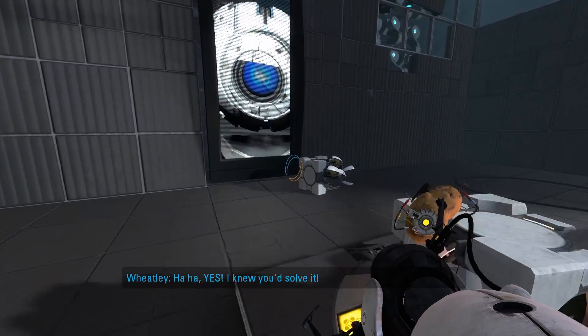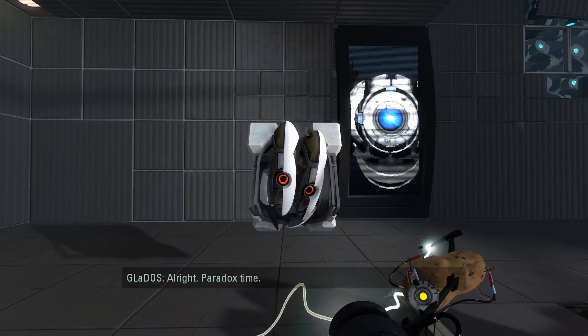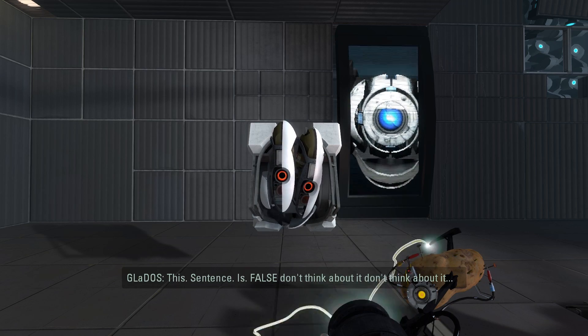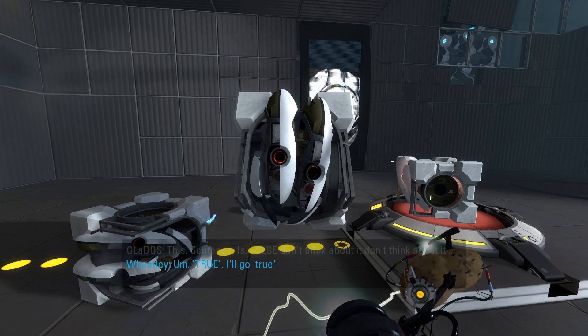Here is a nice detail worth calling your attention to. Did you ever notice that when GLaDOS tells Wheatley the Paradox — while he is unaffected, and GLaDOS is trying her hardest not to be affected — the Franken-turrets in the room with you all short-circuit, implying that all the turrets are actually smarter than Wheatley.